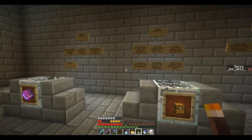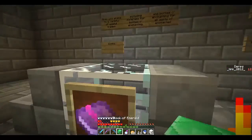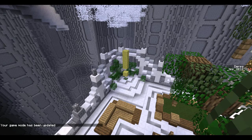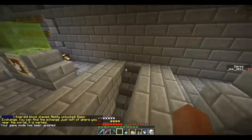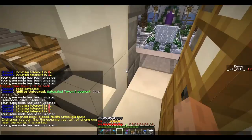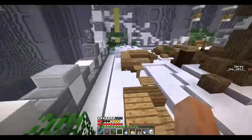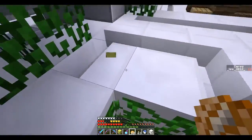So the only two things we have left to unlock are the basic exchange and keep inventory. I do like keep inventory, but I'm gonna save that for the final few areas. We're just gonna unlock basic exchange. It does this cool animation — this wasn't added until much, much later in the map, and all my beta testers had trouble finding it. It says: emerald block placed, ability unlock basic exchange. You'll find the exchange just left of you near the portal, which is marked. I had a typo there — I have quite a few typos, surprisingly a lot.